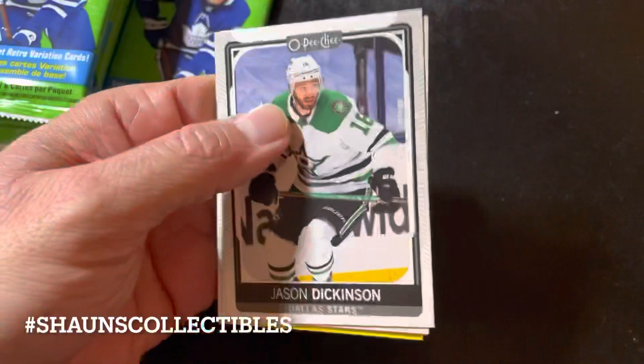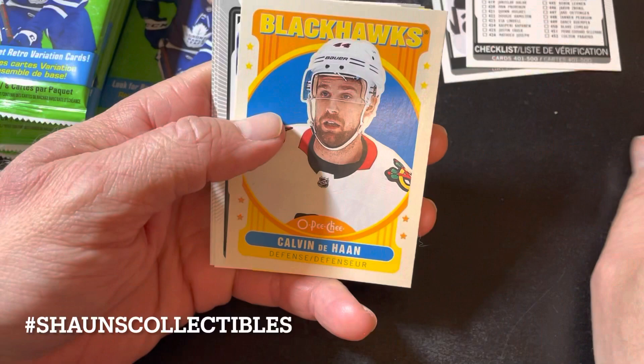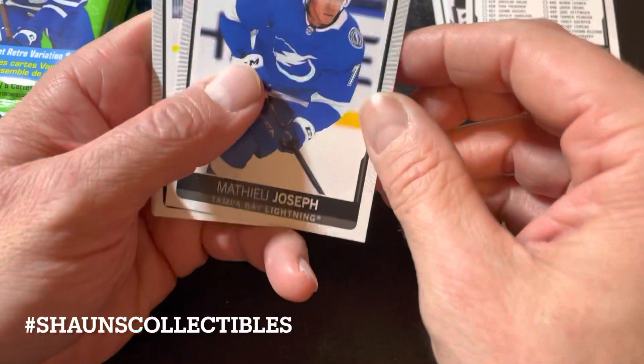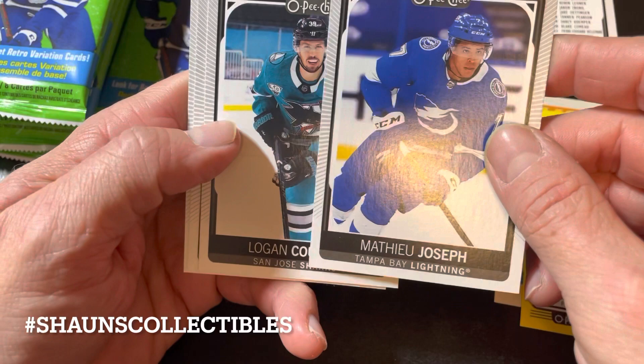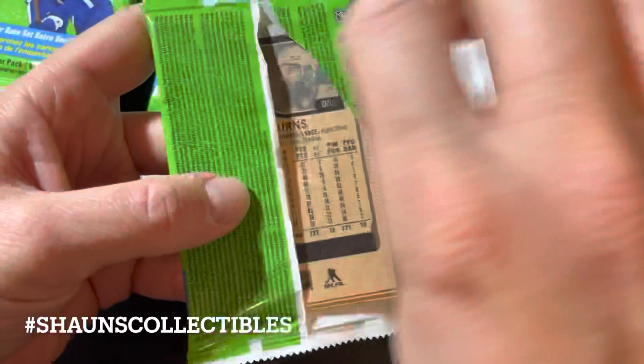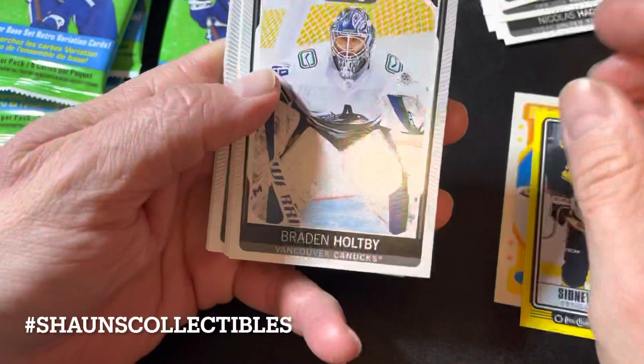Pack number one: Jason Dickinson checklist, a retro Calvin de Haan — oh nice — and a yellow parallel Sidney Crosby tall boy! That's a great start, starting off with a bang. The yellow tall boys are supposedly blaster exclusives. Matthew Joseph, Couture, Haig, and Marchand round out the pack. Great start — can't complain about that, that's got to be worth a penny or two.